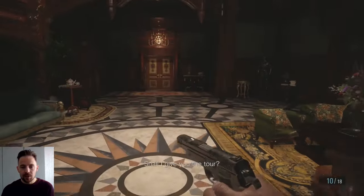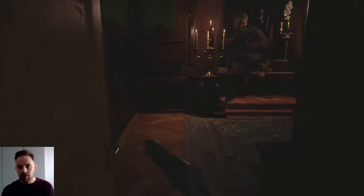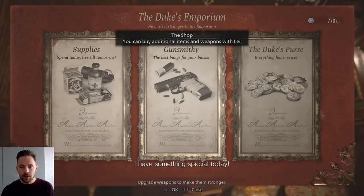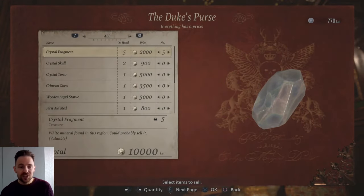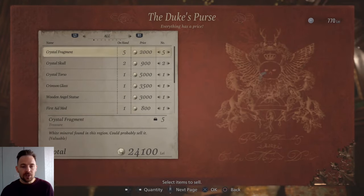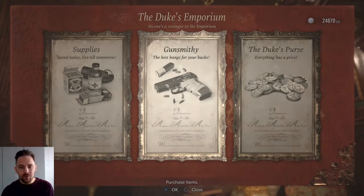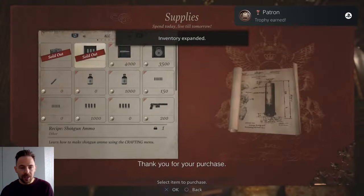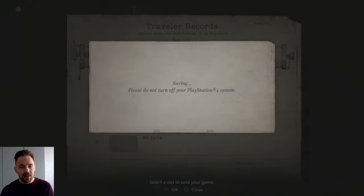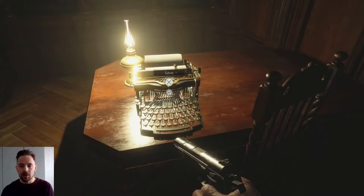Heading to the Duke now. Take a left, go around the spawner and come in here - there he is, Mr. Duke. Skip the cutscene. There's a file here. So first of all let's sell some things: sell all your crystal fragments, crystal skulls, crystal torso, the crimson glass, and the wooden angel statue. You can also sell the first aid med, but do not sell anything else - just your treasures and the first aid med. We get about 24,000 Lei. Buy the extra baggage, the shotgun ammo recipe, the sniper rifle recipe, and the mines recipe. Save the game - we're on 27 minutes.